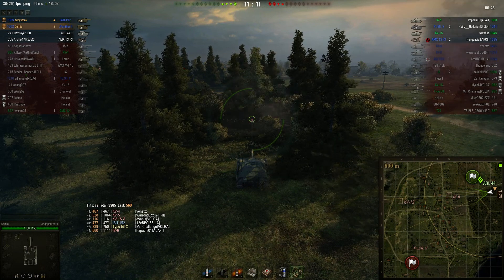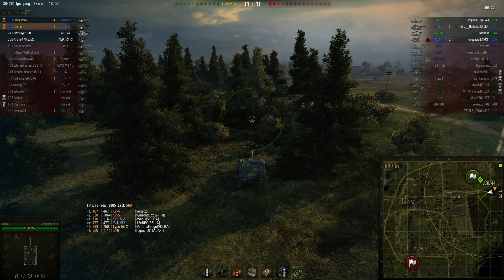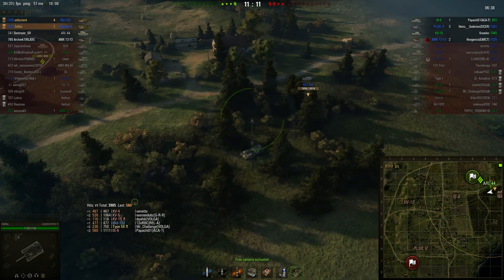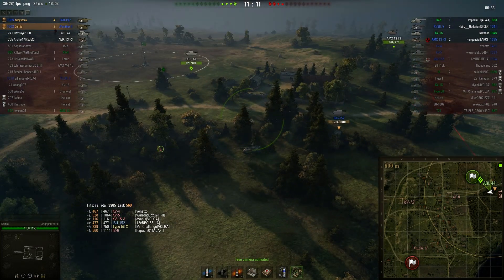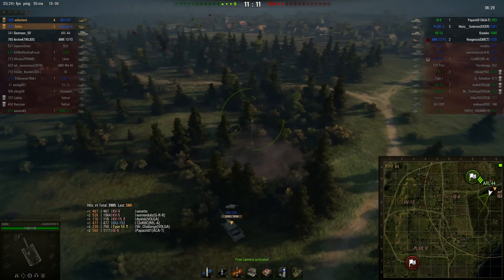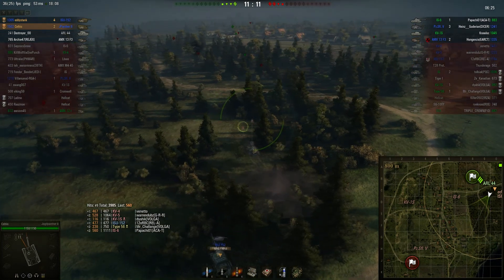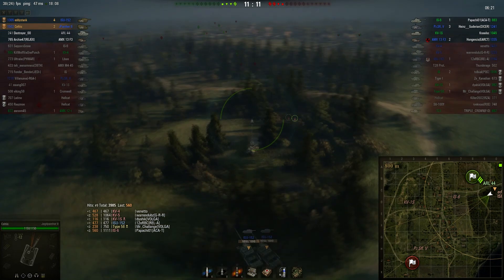Back to the replay. We have more than 6 minutes to go, and Eddie and I have decided to camp here a little bit longer. If the enemy makes this easy for us, why would we change our strategy? Did you see that artillery shell? The enemy arty player is already on 2 kills and he knows what he is doing. He keeps blind firing our location, hoping to get a lucky hit.